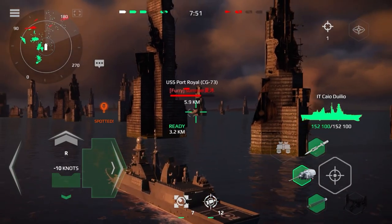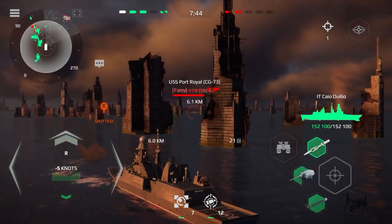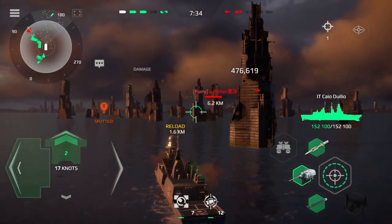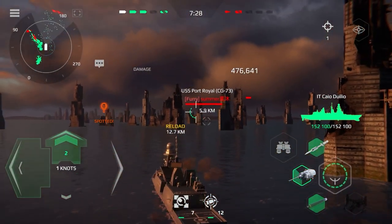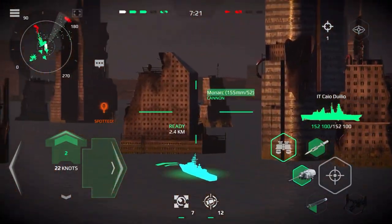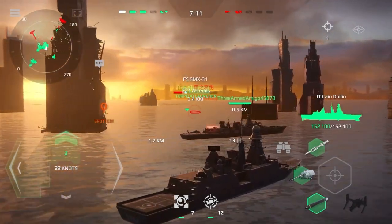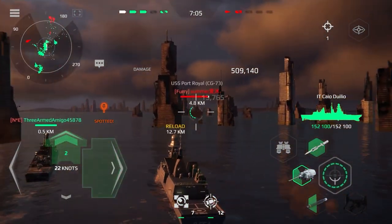Hold right. Deny enemy advantage of access to electromagnetic spectrum. Turn right, 30 degrees. Both engines full start. Take course 160, half speed ahead. All engines full stop. Missile silos are ready for launch. Starboard turn. Enemy contact on the radar. Shoot at my command. Target has been locked.